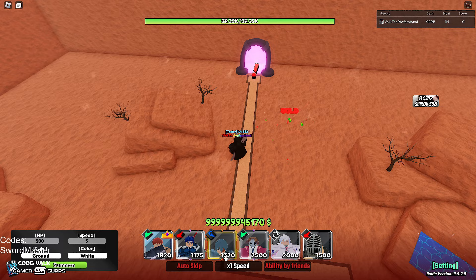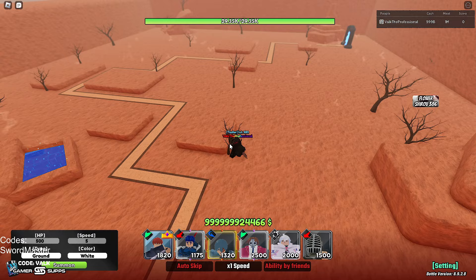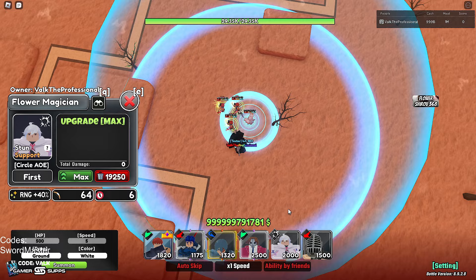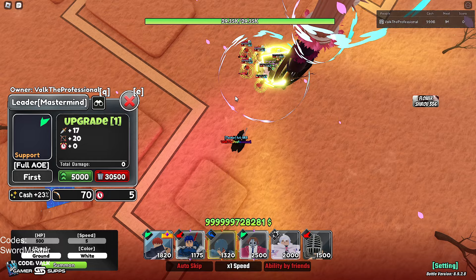There is one I missed that I want to cover. Now we're going to raise the attack all the way up — at upgrade five you get this, and he could be a good option to pair with Adam simply for his raised attack at upgrade five. That way you can get some early attack on Adam's earlier levels, then you swap into Hashirama or something like that. Next up is leader — we'll put the leader out.